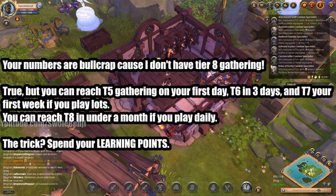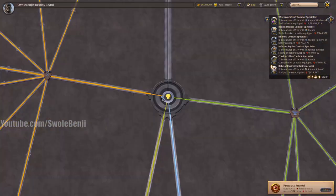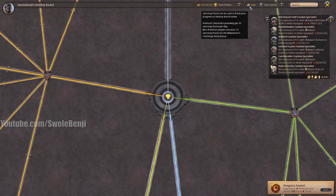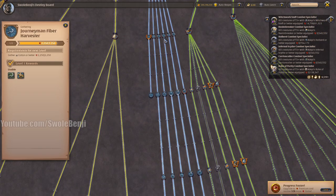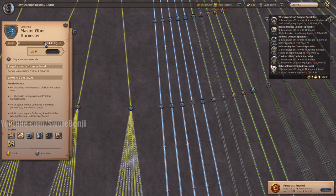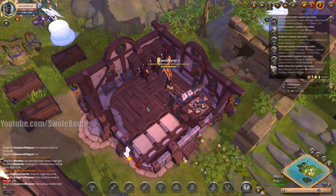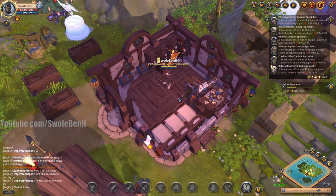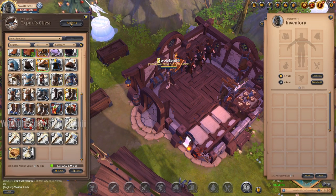A lot of you have a ton of Learning Points built up. If you push B to go to your Destiny Board, in the top right there's a little book icon with a number — those are your Learning Points. As you tier up, let's say you're a Fiber Harvester and you get 20% of the way to level 5 — you can use your Learning Points to level it up. Then when you get 20% of the way to Master Fiber Harvester, you use Learning Points again. That's what you spend Learning Points on until you reach Tier VIII. It's absolutely worth it and is what I recommend every new player do for a sustainable way to make money.